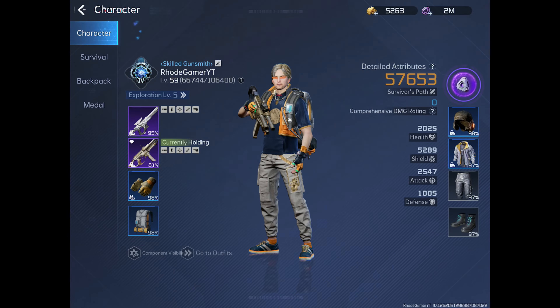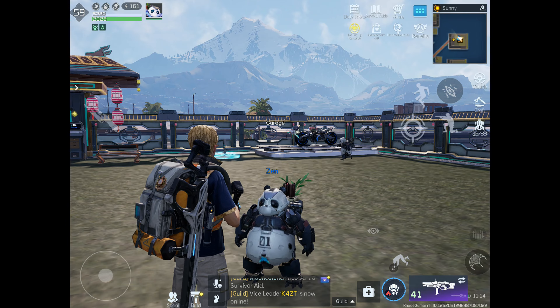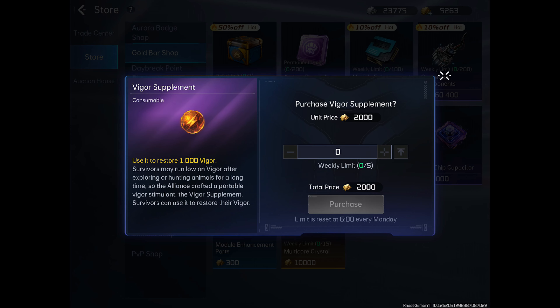If you invest real money, you may purchase a daily vigor boost with energy crystals. If you play free-to-play, each week you can purchase 5 vigor for 10,000 gold bars, with each vigor costing 2,000 gold bars.